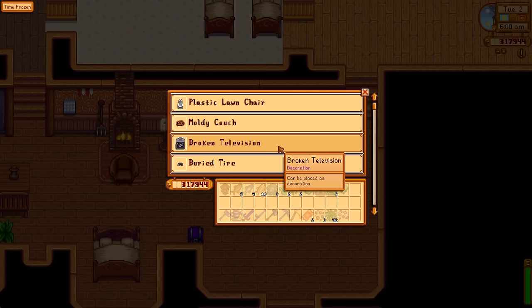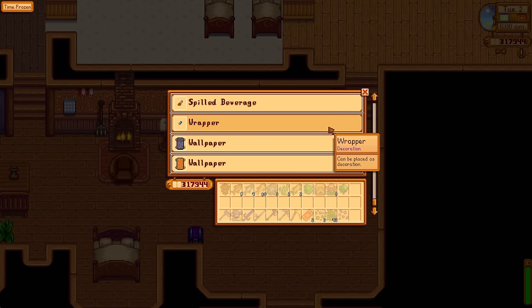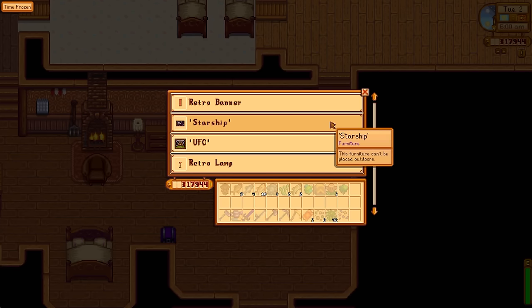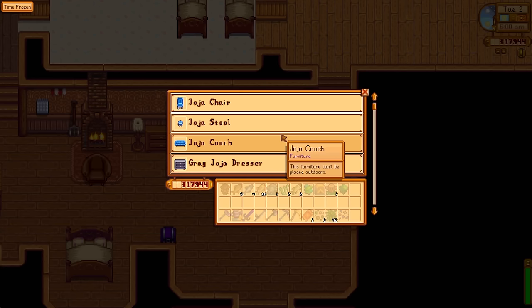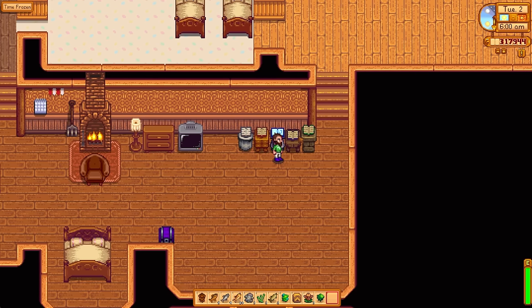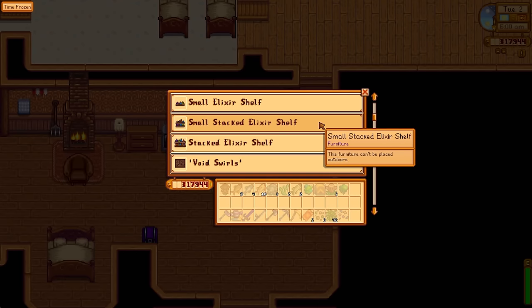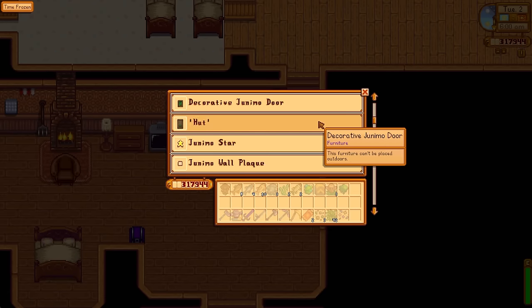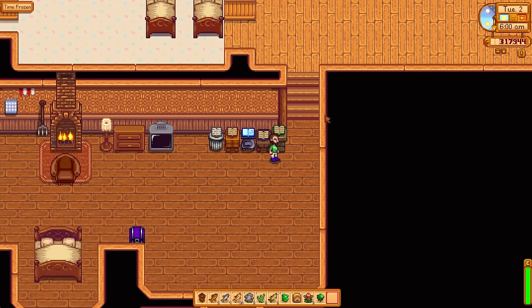We're going to talk about the new catalogs next. He has added tons of new catalogs to the game: the Trash Catalog, the Junimo Catalog, the Retro Catalog, the Georgia Catalog, and the Wizard Catalog. All these catalogs are packed full of brand new items we can put around our farm and inside our house — they're all just so amazing to use.